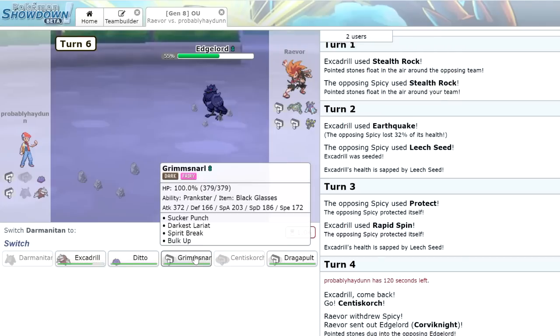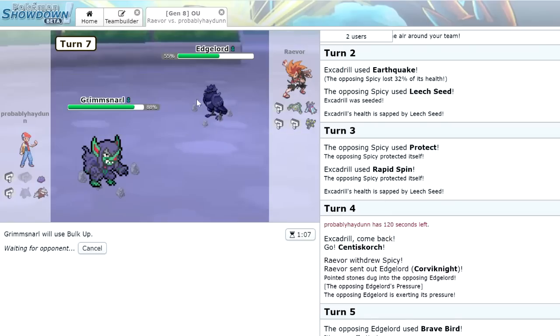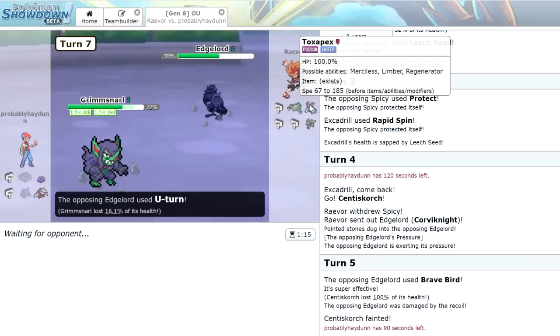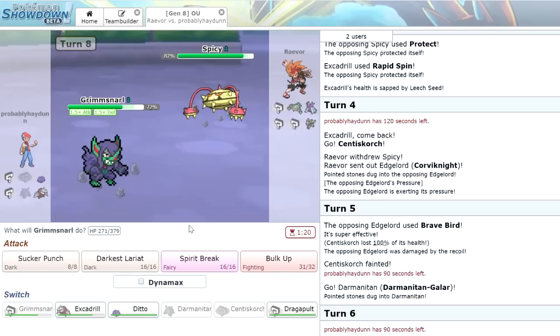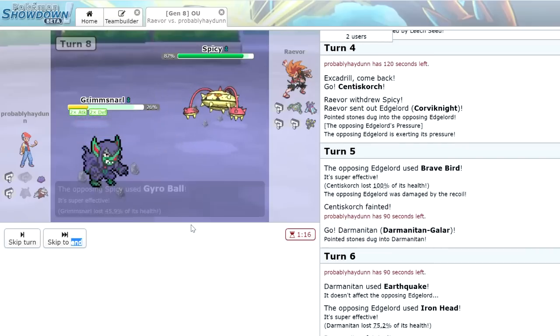I believe our only chance here is to try to set up a sweep. We're going into Grimmsnarl — let's go for a Bulk Up, get a little Prankster Bulk Up. He just U-turns for 16% and brings in whatever he wants. The Centiskorch is probably coming out. He goes into Ferrothorn — it's going to Leech Seed us, which is expected. We could go for another Bulk Up, unless he actually just Gyro Balls. Let's go for another Bulk Up, get another defense boost. He Gyro Balls — it actually does more than I was expecting with two Bulk Ups. That is not good. Now we have to Dynamax and go for G-Max Snooze — the next Gyro Ball would kill us.